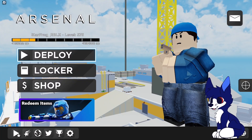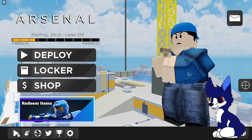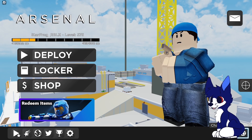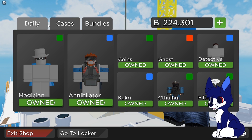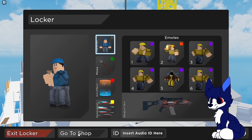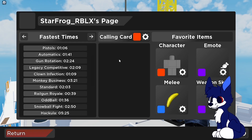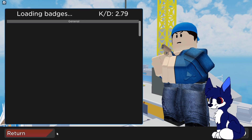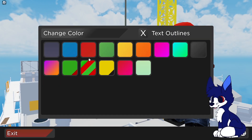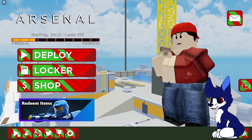Starting with Arsenal's menu — it's pretty simple and polished. We've got Deploy, Locker, and Shop, plus all our other essentials. The spawn menu is pretty simple, the locker is pretty simple too. The shop can be a little hard to navigate for new players, but you can easily go between the shop and locker. We also have career page, server browser, codes, achievements, settings, and we can change the theme of our menu.